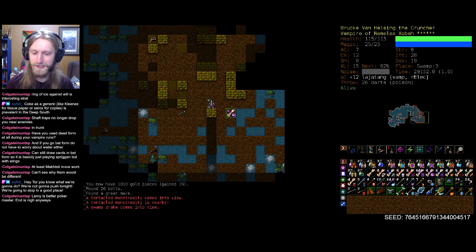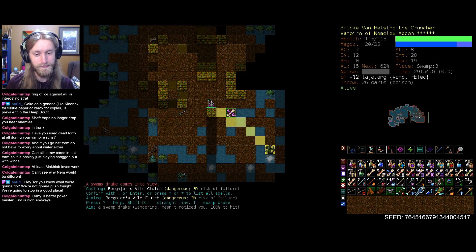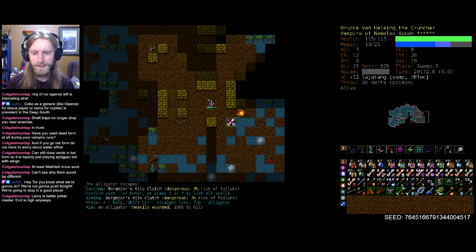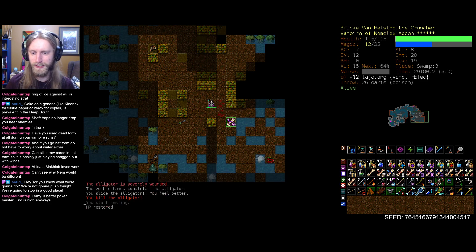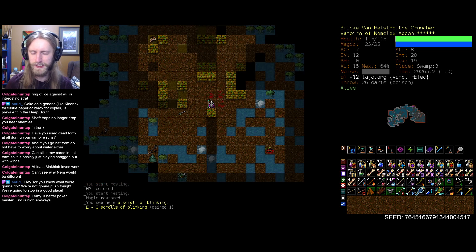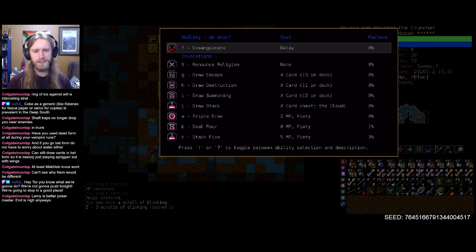We'll give it a shot. A tentacled monstrosity, but another scroll of blinking. I mean, that is beautiful. I'm just going to reach out and grab you. Tentacled monstrosity will probably throw everything in the kitchen sink against them. Don't have too many cards — we're definitely starting to run a bit low. Escape is going to keep just stacking up higher and higher. Since we don't love using them too much, even in a nasty situation, I'd rather have something consistent like blink.